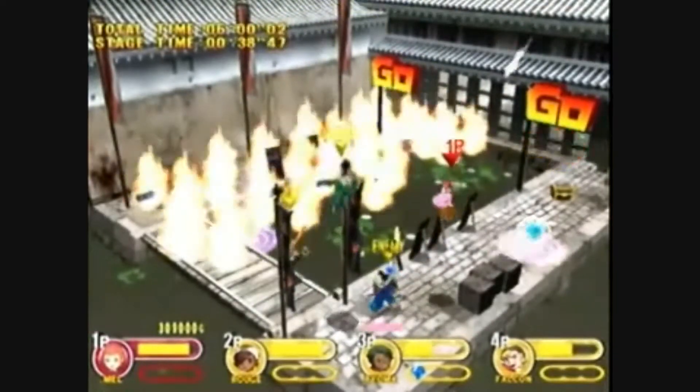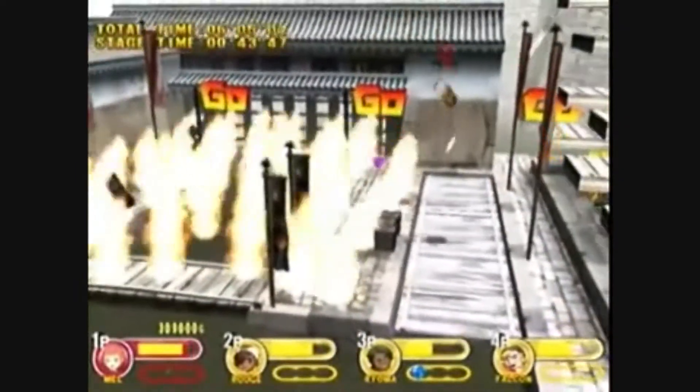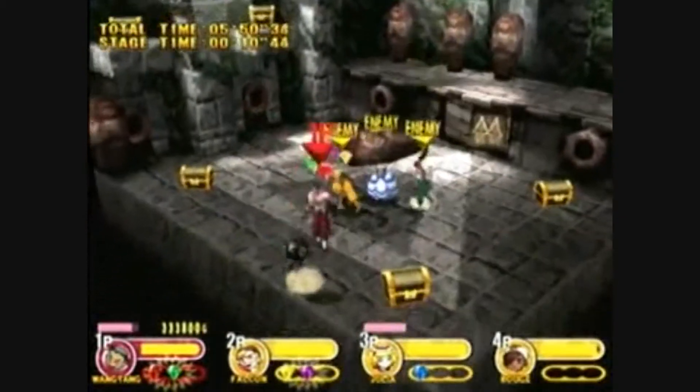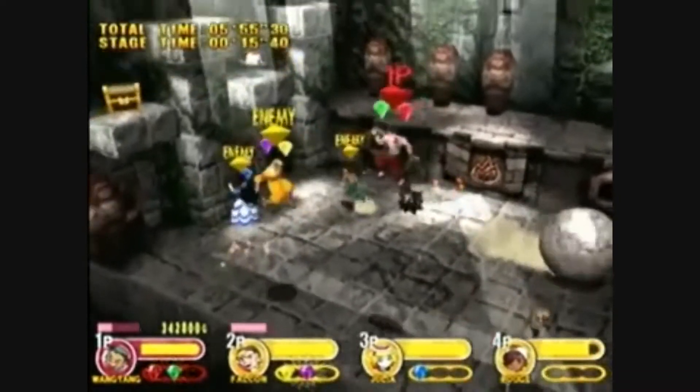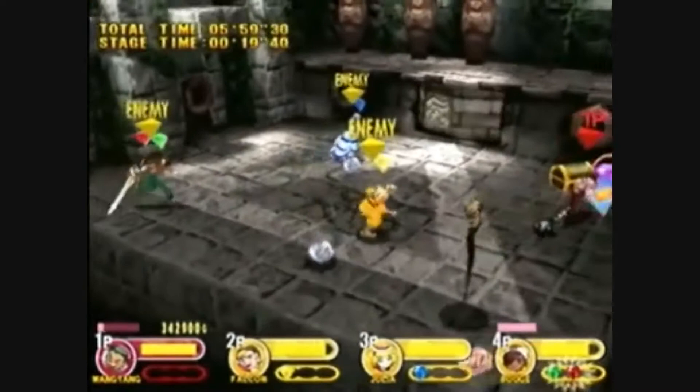The way you get more items is through an item shop. You can either mix, buy, or sell items, or you can even gamble and hope to get rare items. The character Pride will also sometimes surprise you and give you rare weapons, although he also might borrow money from you and never repay you.